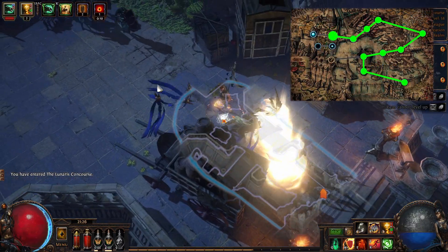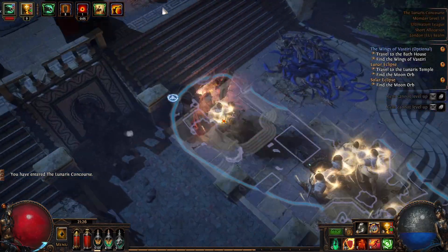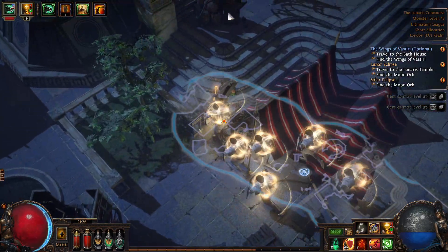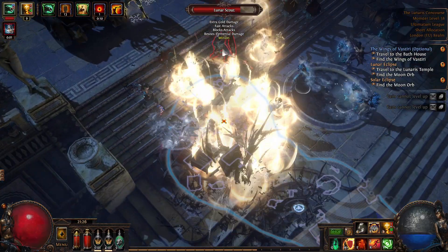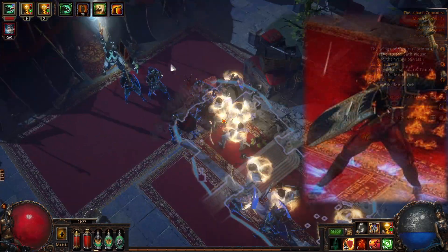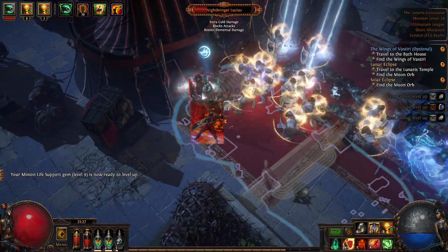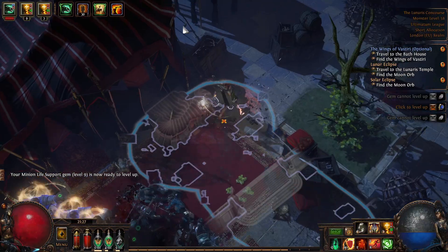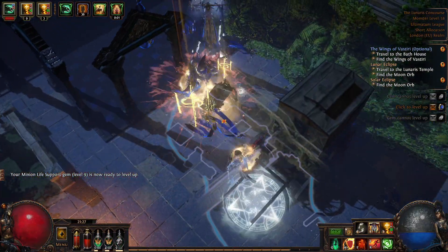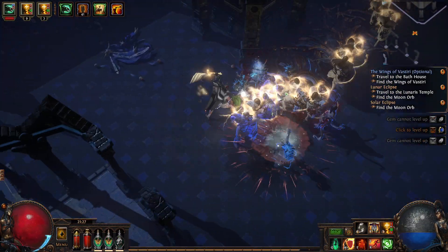We're now on Lunaris Concourse and this is exactly the same as the level three area, with one minor difference towards the end. Grab the waypoint and head straight up. In here where we normally find Gravisius we now find Gravisius's little brother, who is a complete and utter pushover and just pretty much drops dead. You would have thought being the highest area this would have Gravisius and the lower one would have had him, but what do I know?